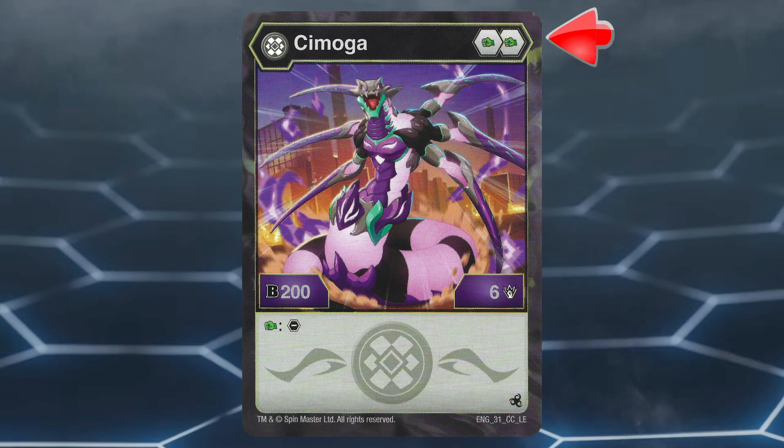This Bakugan has a poor core lineup of two Green Fists. Green Fists are not very ideal due to their low to mid boosts in stats. Darkest Simoga has a stat line of 200B power and 6 damage, as well as the effect of removing an opposing Bakugan's core. Unfortunately, with its poor core lineup and low B power, Darkest Simoga is not worth using.